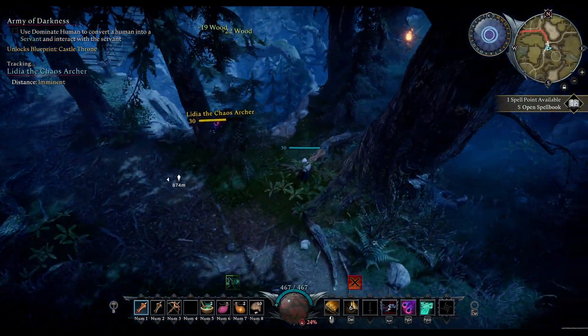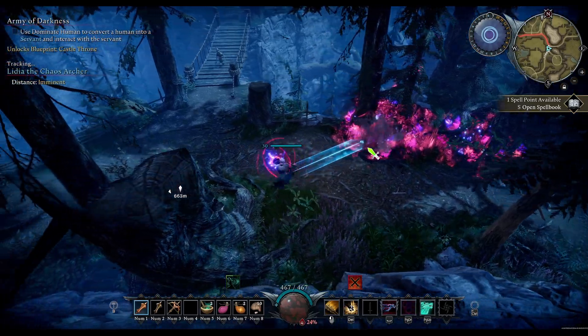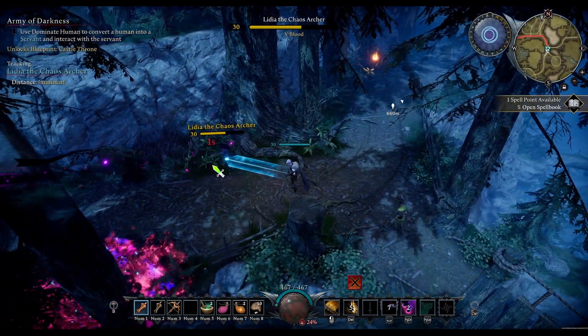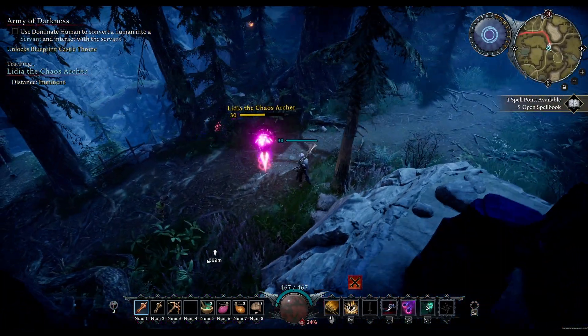The second attack that Lydia uses is a volley of four chaos fire AoEs. The chaos fire from this attack will persist for a short while after the cast. Getting hit by the chaos fire will inflict agonizing flames, a damage over time effect that heals the boss for a percentage of the damage taken.